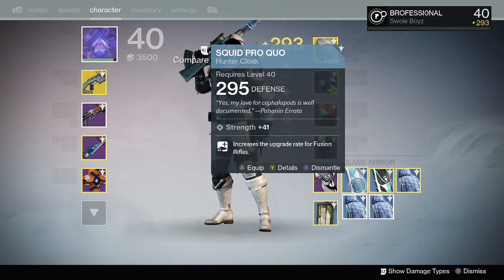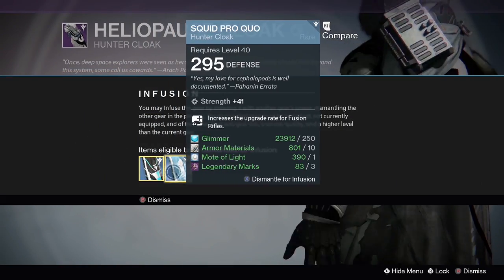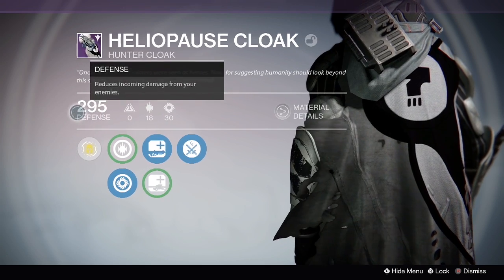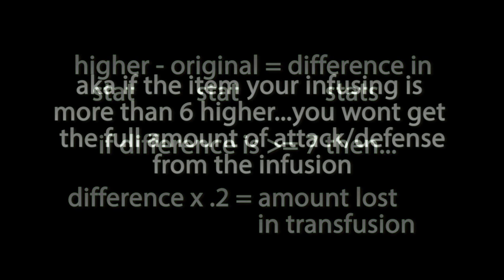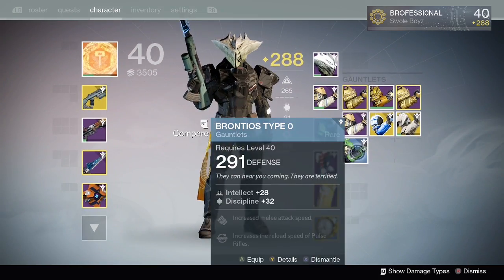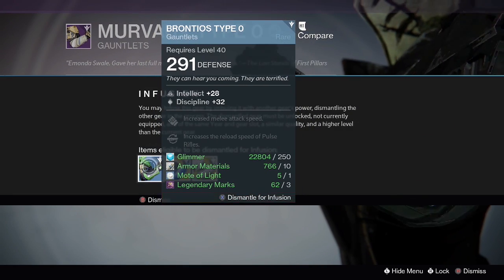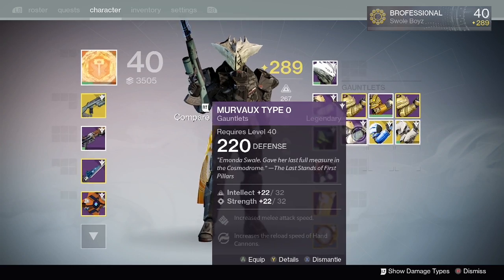Any piece of gear above 290 is really valuable at this stage in the game, and you don't want to waste it by infusing only to get a lower defense or attack value. My recommendation: don't use anything above 290-ish to infuse into anything lower than six points below it. And if you're worried about legendary marks, you can get 30 marks a day from just one crucible match and one story mission, which means you can infuse 10 times a day. Legendary marks are very easy to get right now, so take advantage and get your gear to the highest possible level — every point matters when you're gearing up for the raid.